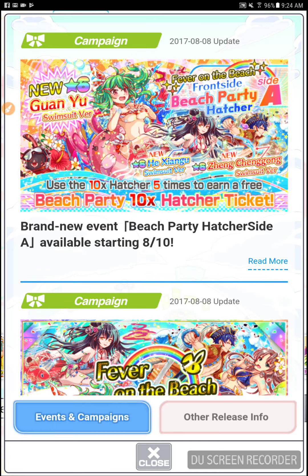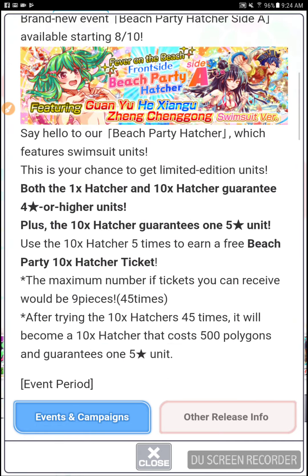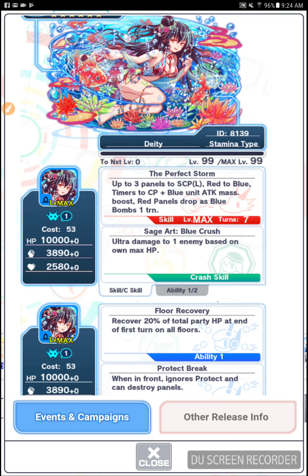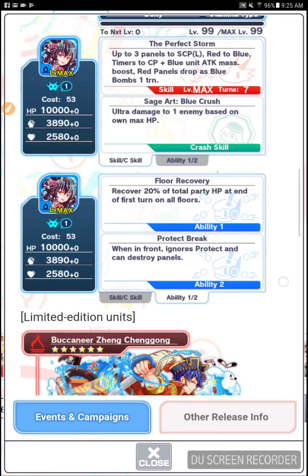Let's take a look at those units from the Beach Party Hatcher A. This is the first hatcher — looks like there's probably going to be two: A and B. We have Deep Sea Hei Zhangju — the perfect storm. Up to three panels to super crash panel large. Red to blue. Timers to crash panels. Blue unit attack mass boost. And red panels drop as blue bombs for one turn. Can be used every seven turns. That is a lot of HP — 10,000 HP, stamina type. Ultra damage to one enemy based off of own max HP is the crash skill. Floor recovery ability: recover 20% of total party HP at end of first turn on all floors. And protect break.